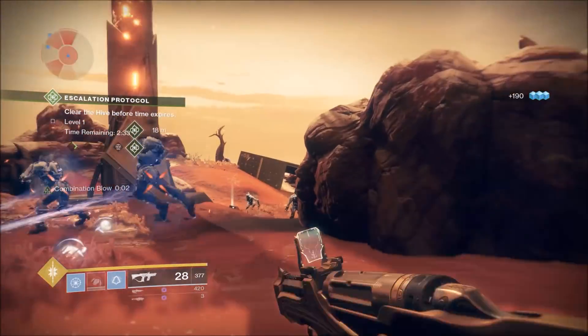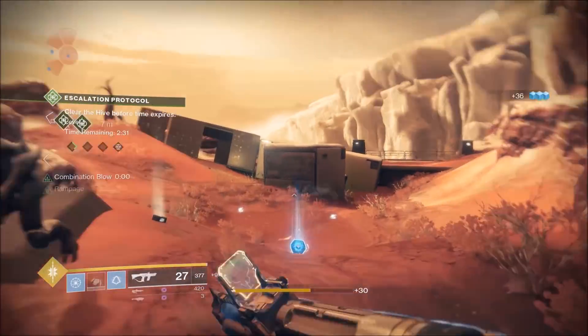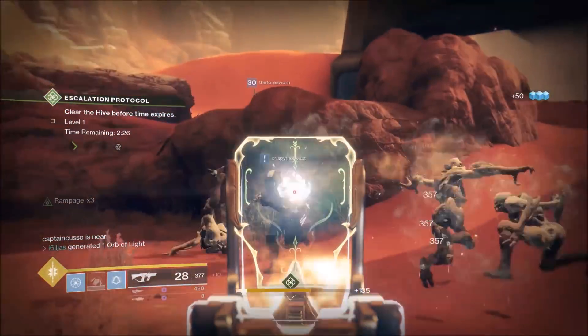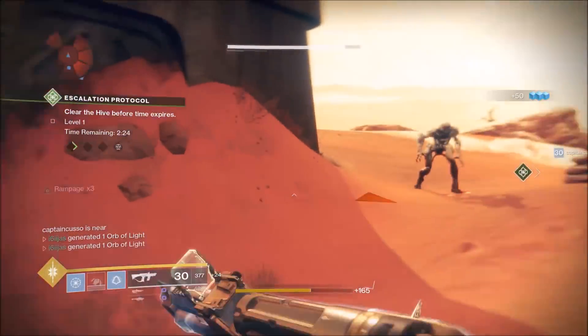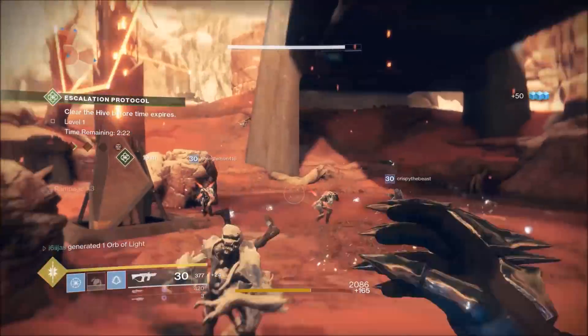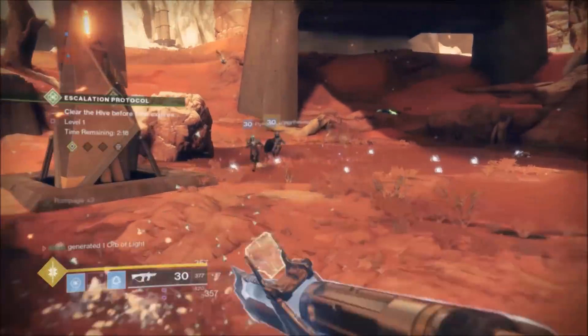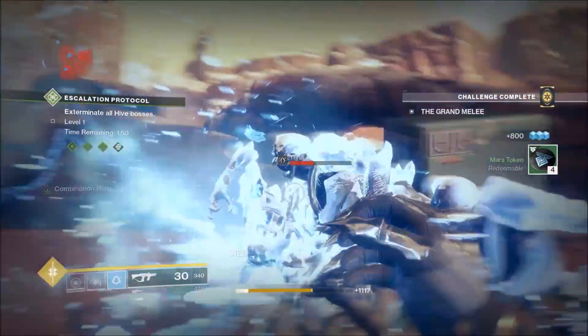Places to use this? Let's start with PvE. The place that immediately comes to mind would be the Escalation Protocol events on Mars. Getting swarmed by Thralls, Acolytes, and Knights will give you plenty of fuel to power your Huckleberry and melee combination, which will output insane amounts of damage very quickly — which is key for Escalation Protocol, since it's a timed event.